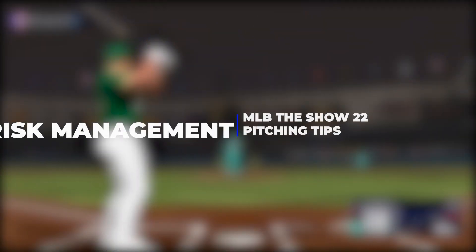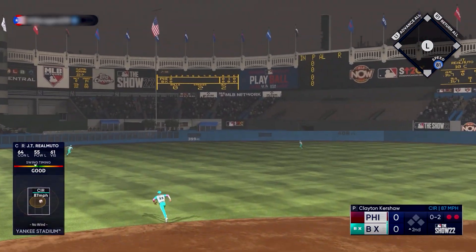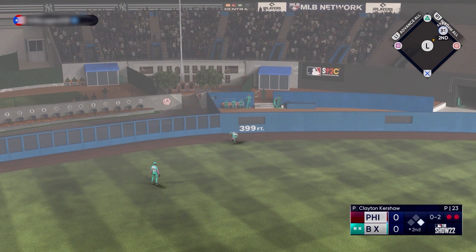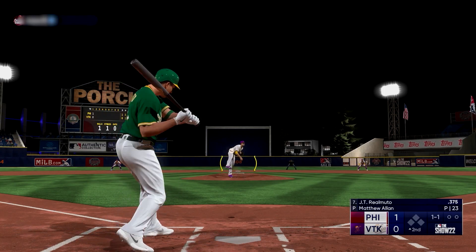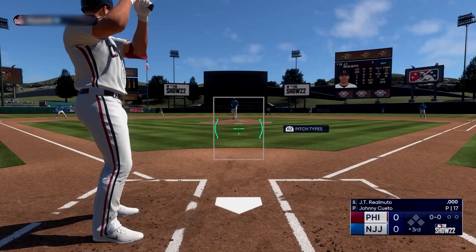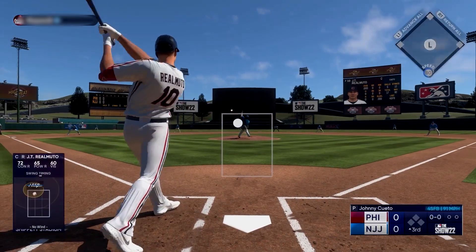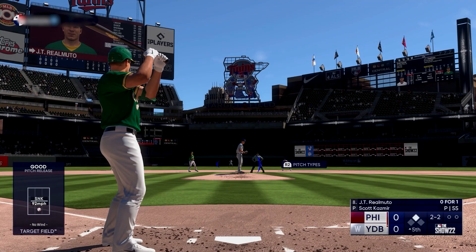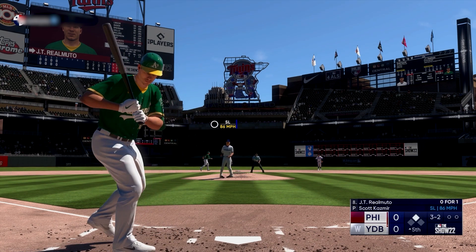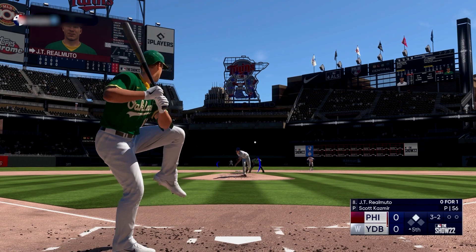Something that sometimes is hard to make note of in the middle of a game but can help you in the long run is not getting beat by your opponent's eight-hole hitter early in the game with two outs. MLB The Show 22 still forces your pitchers to hit, so what do you look like giving the eight-hole hitter — who probably has 90-plus power on both sides — something to drive when the pitcher is next up? Once it gets to around the fifth or sixth inning, they're more likely to pinch hit if the situation calls for it. But otherwise, you want to be as close to intentionally walking them without doing so as possible.